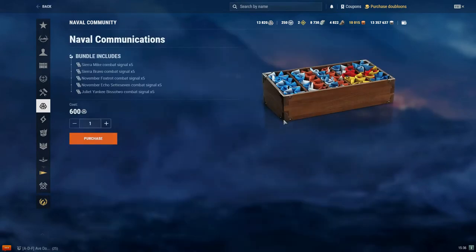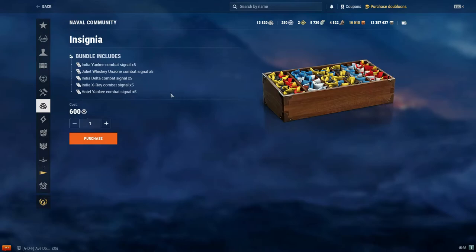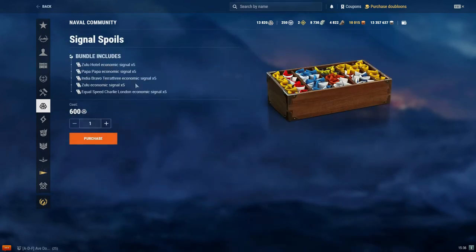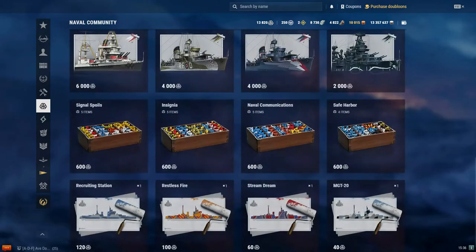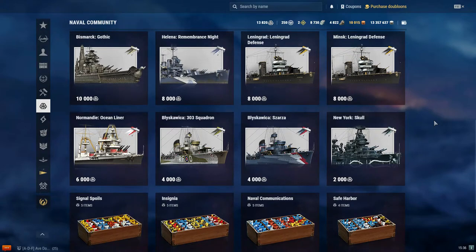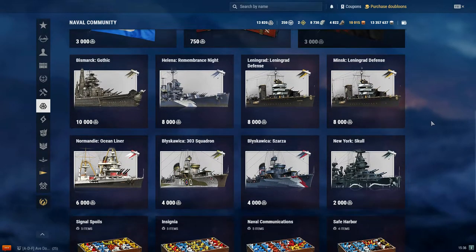You also have four options at 600 community tokens each: a Safe Harbor, five combat signals of each type — naval communications insignia, signal spoils, and economic signals. I'll tell you what I think is best and what I'd encourage you not to spend community tokens on unless you have a ton of them.